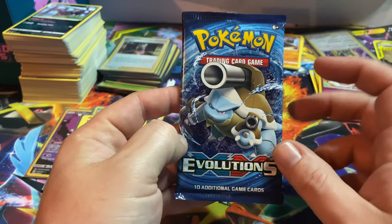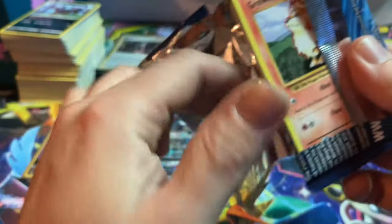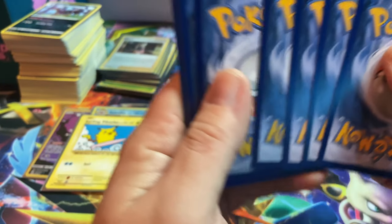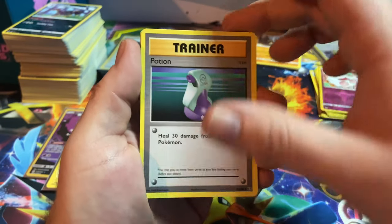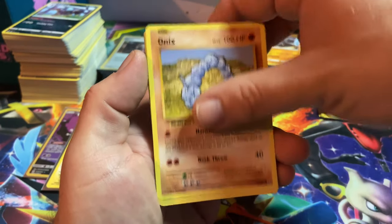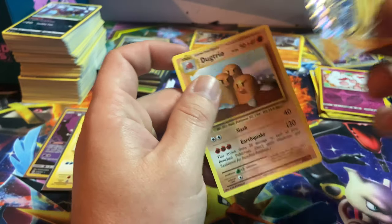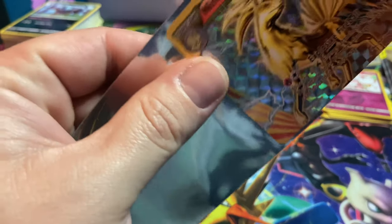Second to last pack of this opening — we got Evolutions! Can we get that Holographic Charizard? I have literally all the Charizards — I believe I've pulled all the Charizards from this set except for the Holographic. It's three to the front. Potion, Maintenance, Poliwhirl, Growlithe, Onix, Nidoran, Poliwag, Energy. Oh — Nine Tails Break! Pikachu, and a Dugtrio. Still a pull, so it still gets a sleeve.